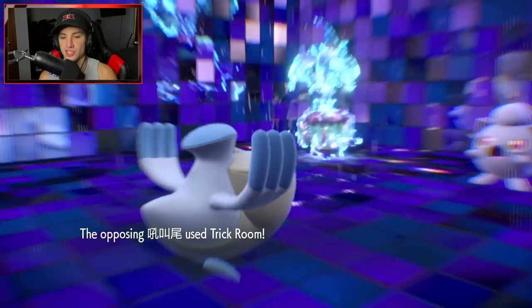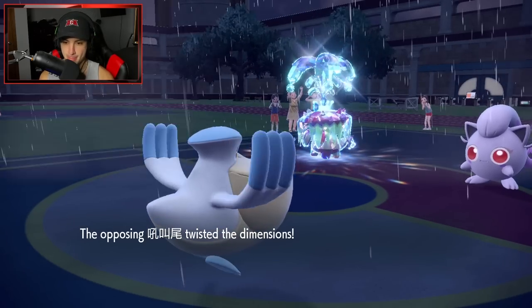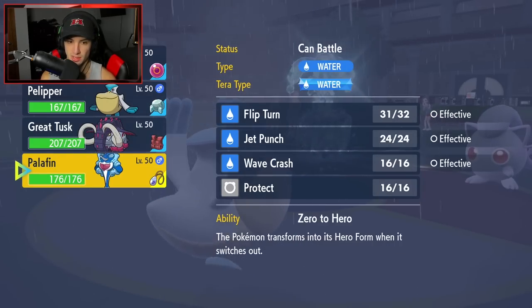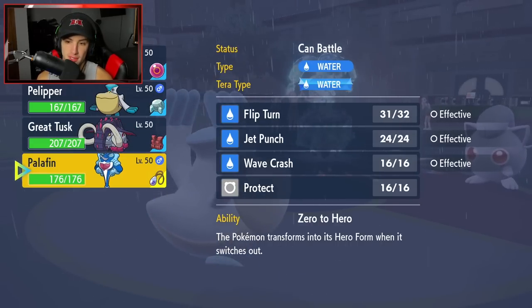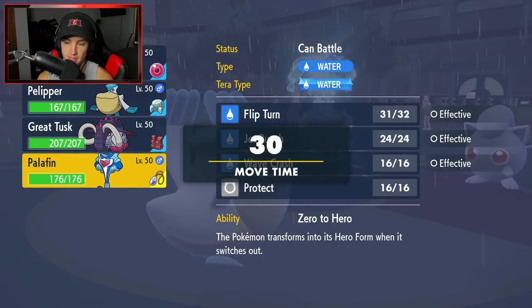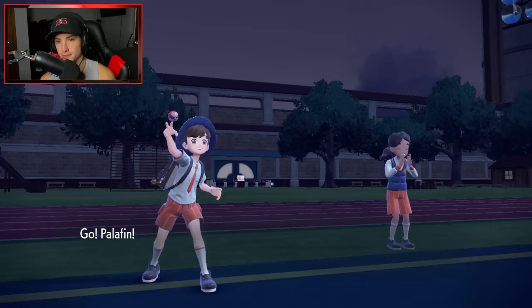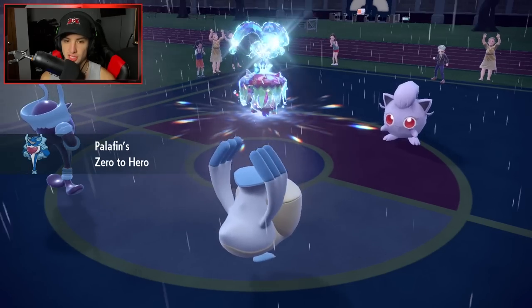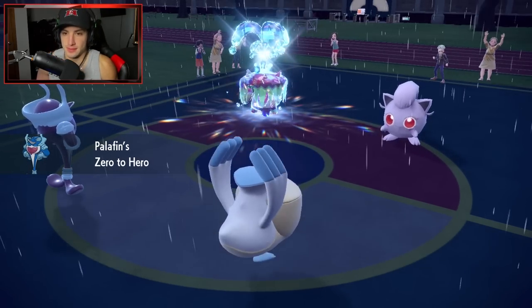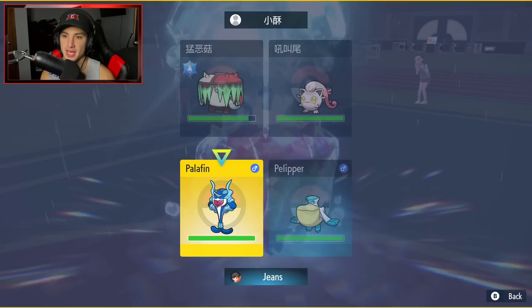Torkoal activates Drought and Trick Room is out. Palafin is obviously the play now — I'll have to rip a Hurricane. Water Spout from Torkoal is a problem. I bring in Palafin and Protect turn one just to waste out Trick Room turns, then Hurricane next turn to chip Brute Bonnet.